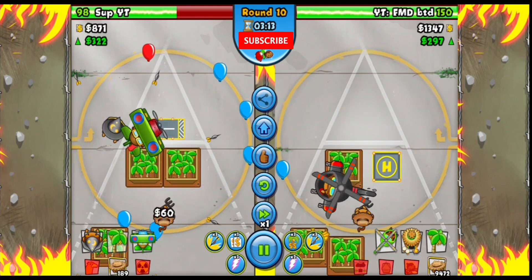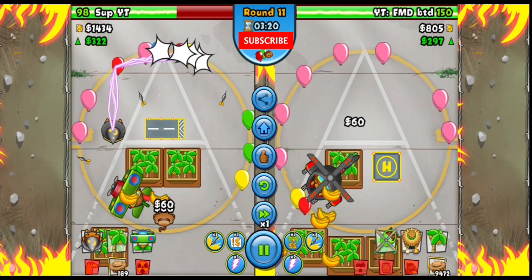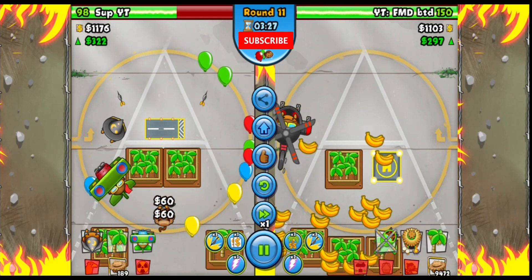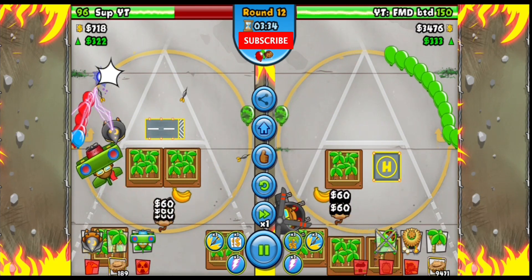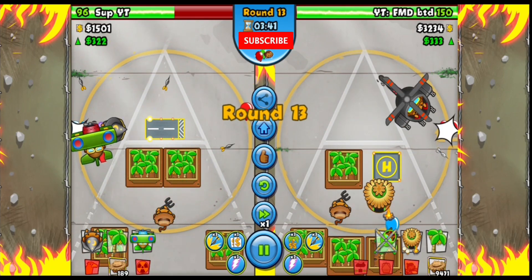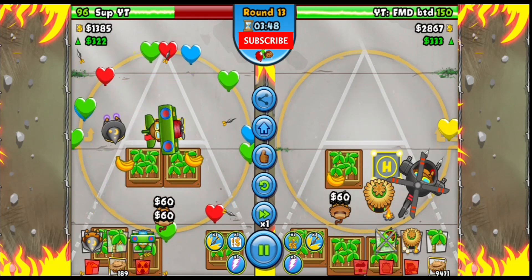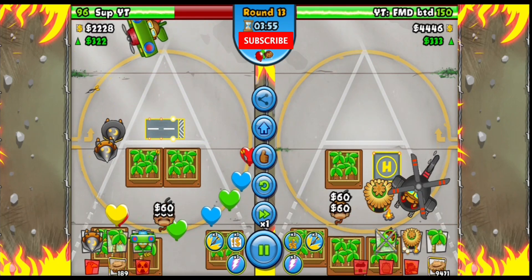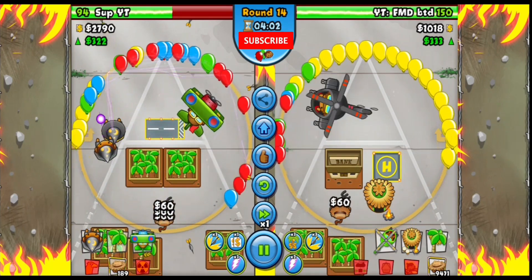Heli used to be my favorite strategy for this map and then I moved to ace, but I might be going back to heli farm. Pay attention to my money — eleven hundred dollars. Watch how I collect after dual eco boost: I dual eco boost, collect those, and we end up with four thousand two hundred to four thousand four hundred dollars. Definitely take advantage of your dual eco boost — rounds eleven and twelve are so quick the bananas don't disappear, so time them to run out one round before eleven or twelve.